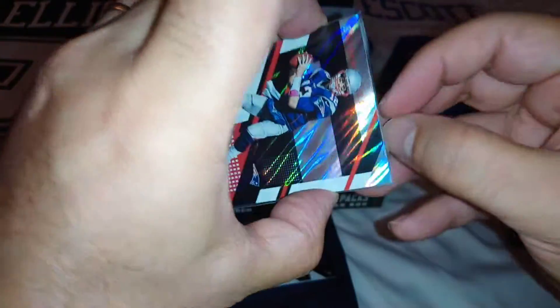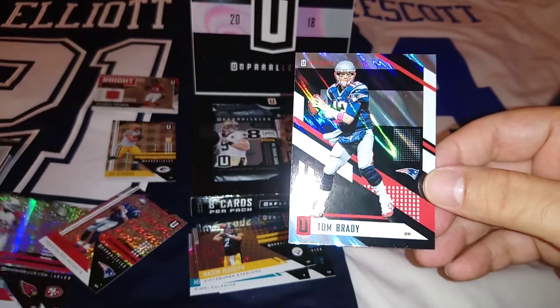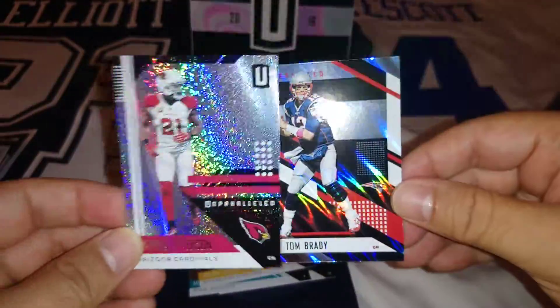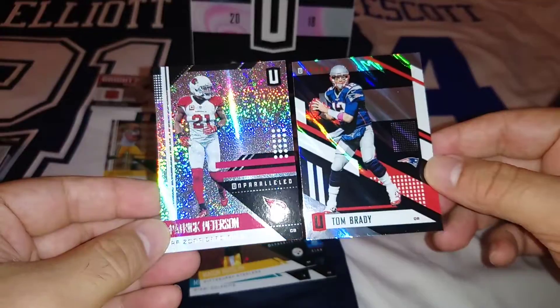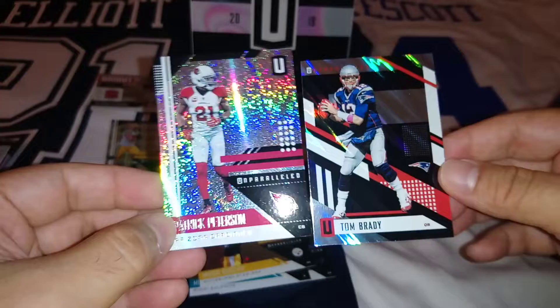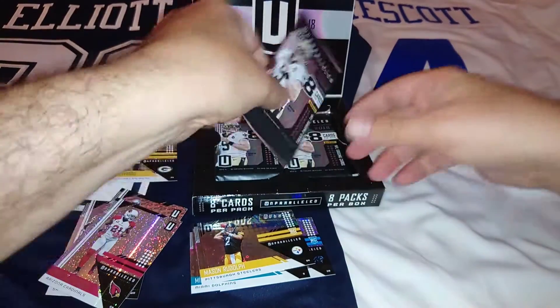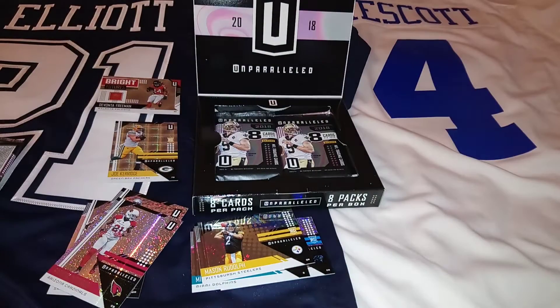Just quickly, I'm going to compare last year's base card to this year's. Fittingly enough, number one was the GOAT from last year. And this is this year's base — wow, loads and loads of silver shiny. Lots of black and silver — I really like it. Beautiful design. Even the player name and team logo is bigger than last year's. I like to see improvement in products year in, year out, especially ones that cost you around 100 bucks a box, which is what Unparalleled usually goes for. Pack number two!